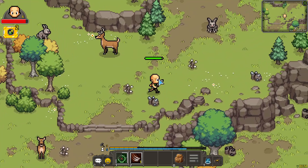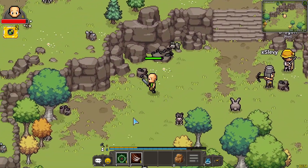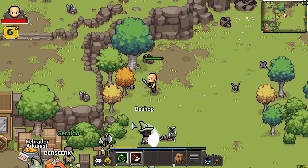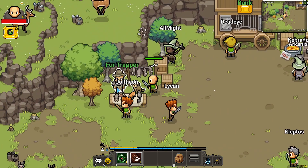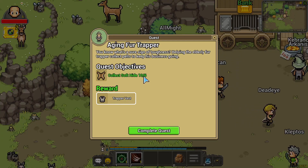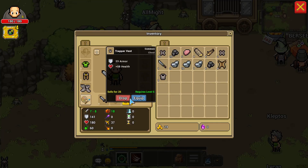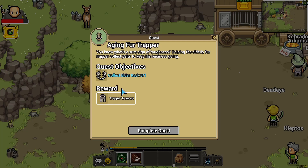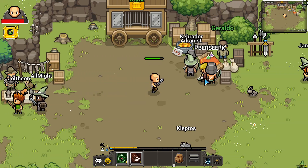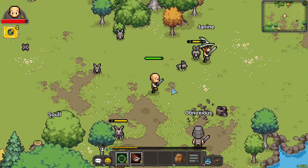I think we have gotten all of the soft hide we need. Let's go turn it in. I think it was ten pieces and we have ten. We only needed six. Are you kidding me? We got level six too. Look at that. 23 armor, 58 health. We're at 226 health now. We need an elder rack. I'm wondering if there's an elder deer or something like that.